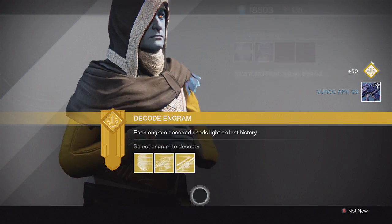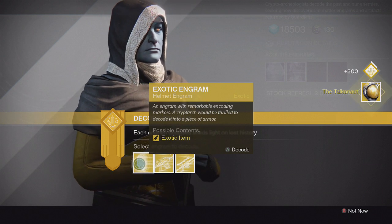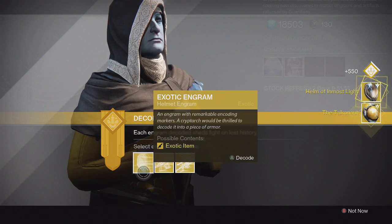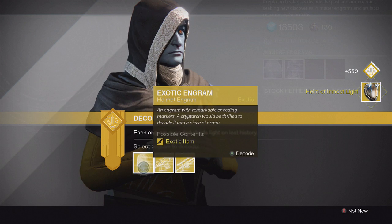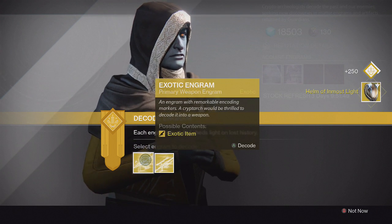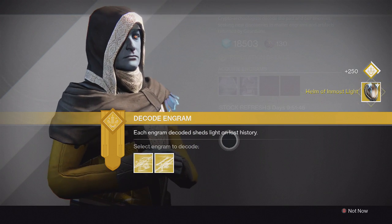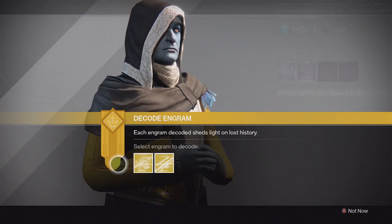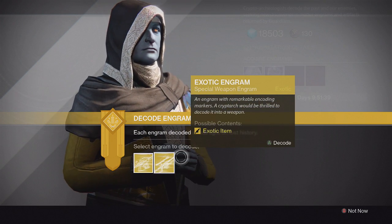For the third helmet we get another Taiko Knot — that's unfortunate. Fourth one we get a Helm of Inmost Light, which I actually got in my Xur video opening. For the last one, another Helm of Inmost Light. At least I got the Helm of Saint-14 and the Taiko Knot.